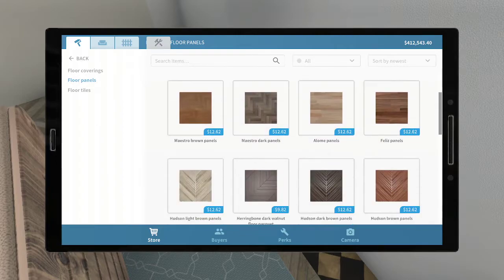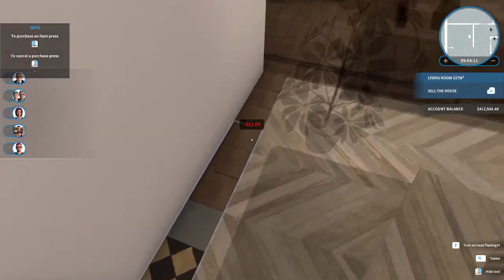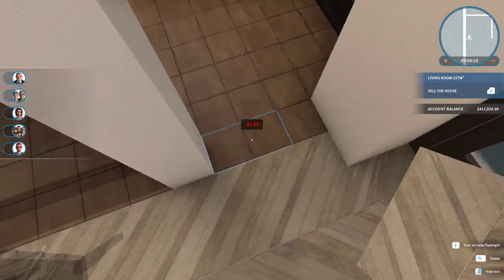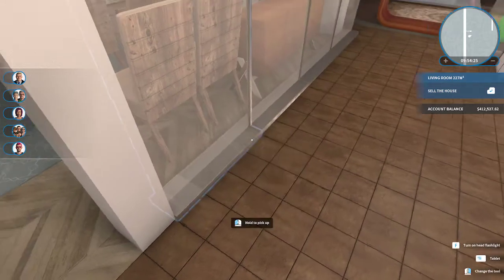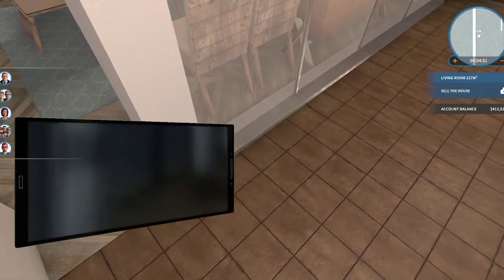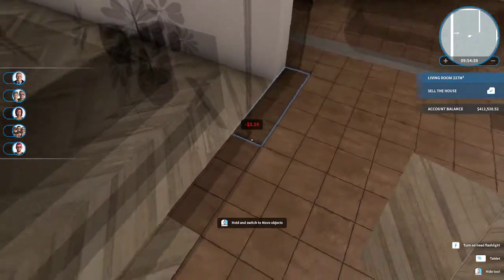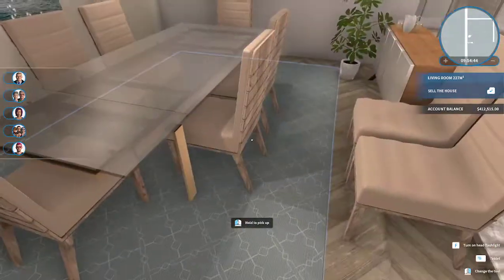Floor panels. And how am I doing? I think — see, now I can't tell where the wall ends. I have to do the floor under those, just because you can kind of see beyond them, I think. Maybe not, but okay.